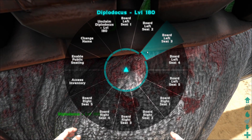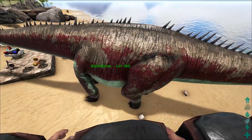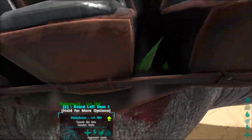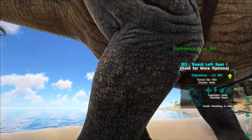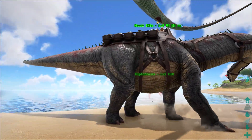I'm going to actually get in one of these. There are like five seats on the left, five seats on the right, and it looks pretty cool. They enabled a new feature — it's for public transport. You can actually allow people who are not in your tribe to ride this. That also works for the Gallimimus saddle as well and all multi-saddles going forward. Enable public seating — that's actually pretty cool.